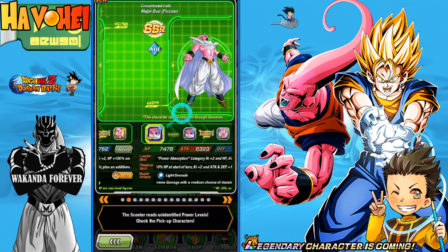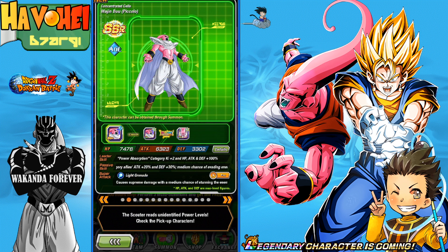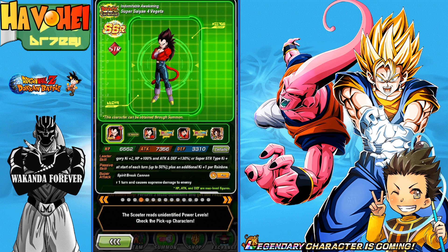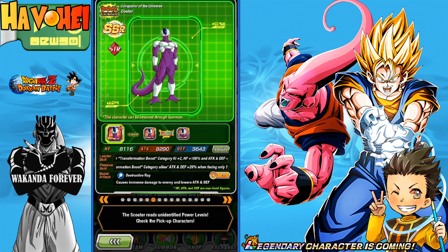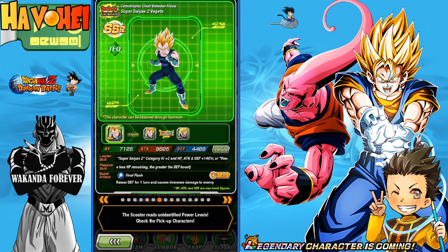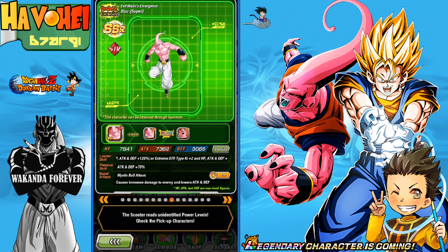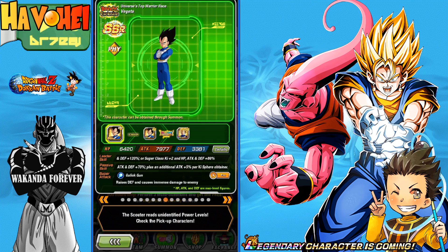Looks like Gohan's on here as well. We want the unit that transforms into Buu Han. Then you have this Beerus here, which is once again very very good. LR Angel Gohan, LR Super Saiyan 4 Vegeta — I only have like two dupes in him. Gogeta, OG Gogeta. Cooler is finally back — he'll be in the red coin shop. Super Saiyan 2 Vegeta, Majin Vegeta, and OG Super Buu. That's pretty much it, let's jump in.